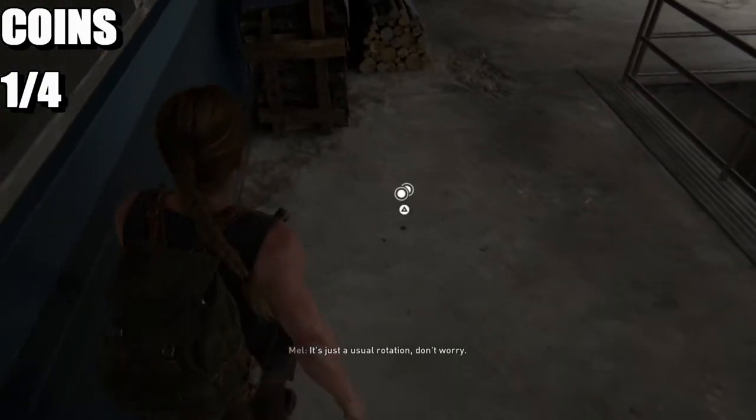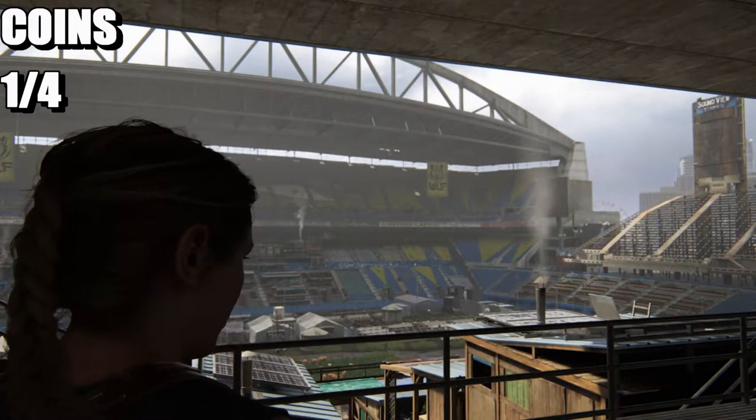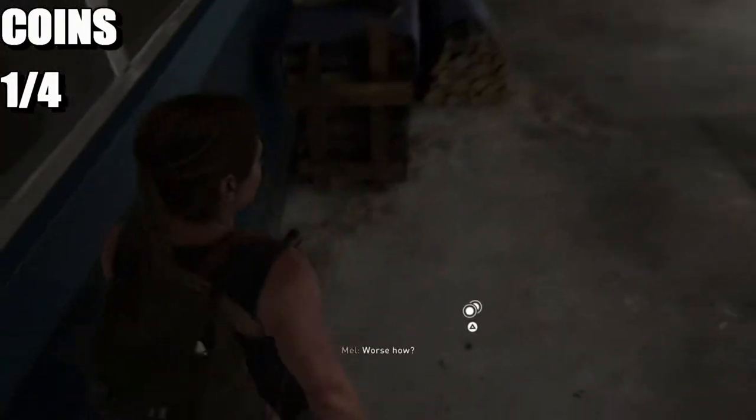The first one is the coin as soon as you enter outside of the stadium. Technically you're outside of the stadium when you can see outside, so it's just here on the floor.